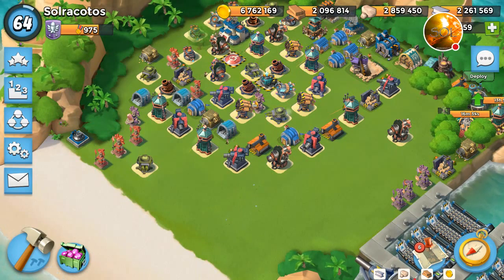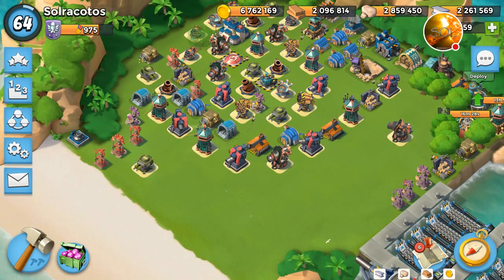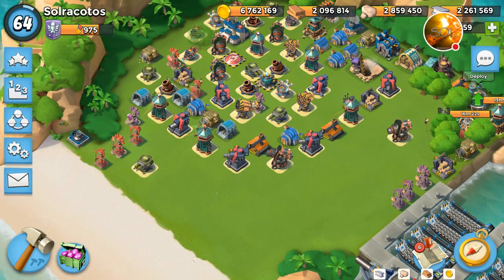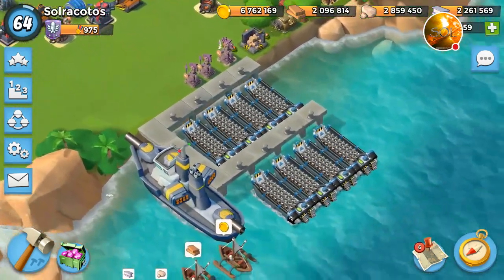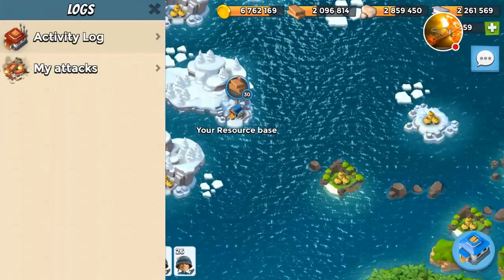I already posted the gameplay for my low-level account — if you have not seen it, it's going to be right there in the upper right corner. I did it with Rifleman and Tsukas. I only managed to get stages 1 and 2. I'm HQ7 right now, so that's sort of expected. But today I did the same with my max-level account offense — I have all Riflemans loaded. So we're going to go ahead and look at what I did and how I took it out.